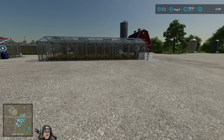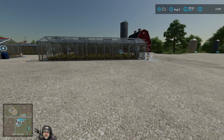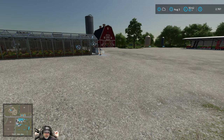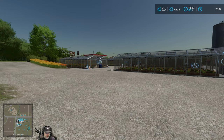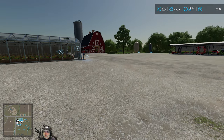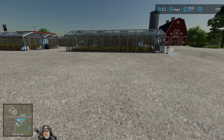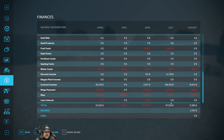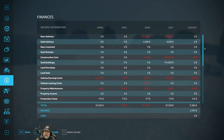Welcome back everybody to Farming Simulator 22, I'm Old Guy Gaming. We're going to start this episode with the end-of-month update for August. As predicted, August was pretty slow - not a whole lot happened. I did a few cultivating and fertilizing contracts, had to purchase and replenish seed in all of the greenhouses, and had to do another cow feeding. Let's take a look at the ledger and then move into September.